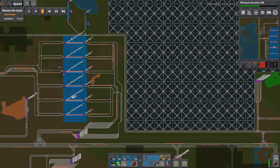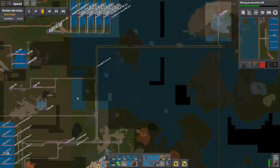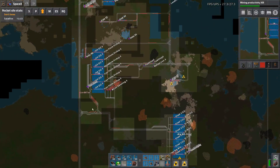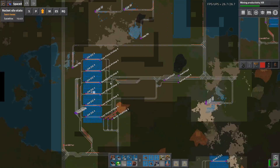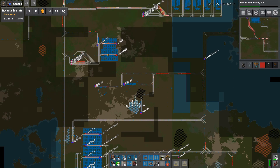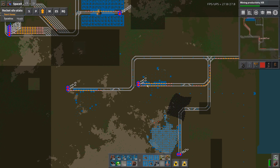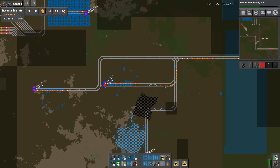It looks like we probably have enough now. This thing is probably producing at about 140 - it's not the problem. What is the problem, and why we're not doing oil this episode - as in the oil up here - is this stack here. There are no ore trains waiting, and that's because this mine has depleted.